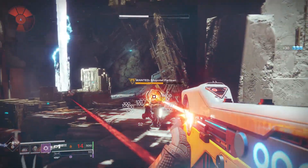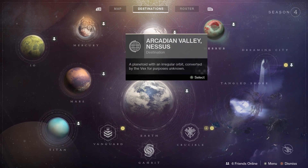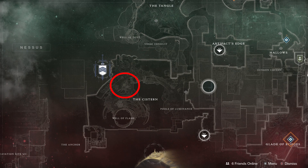Hey, what's up everybody. This video will be showing you how to find the Shaotet Partisan in Destiny 2. For this wanted target, we will be heading to the Cistern area on Nessus and into the Conflux Lost Sector. The target will be the mini-boss at the end of this Lost Sector.